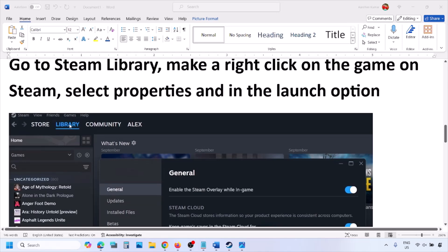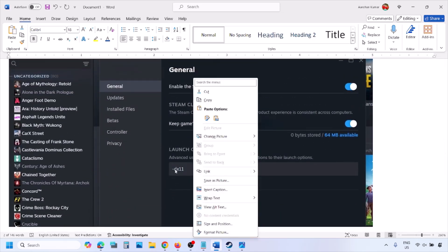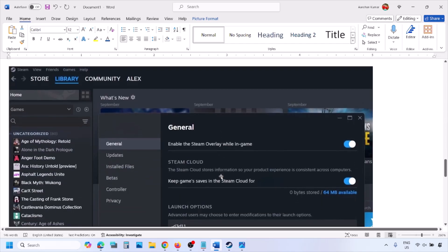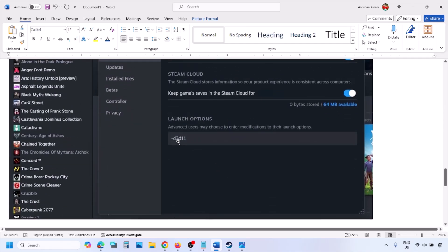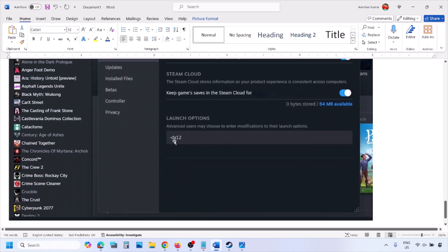Go to your Steam library, right-click on your game, select Properties, and in the launch options type -DX11 and launch the game to check. If that does not work, type -D3D11, and if still not working, try -DX12, then launch the game and check.